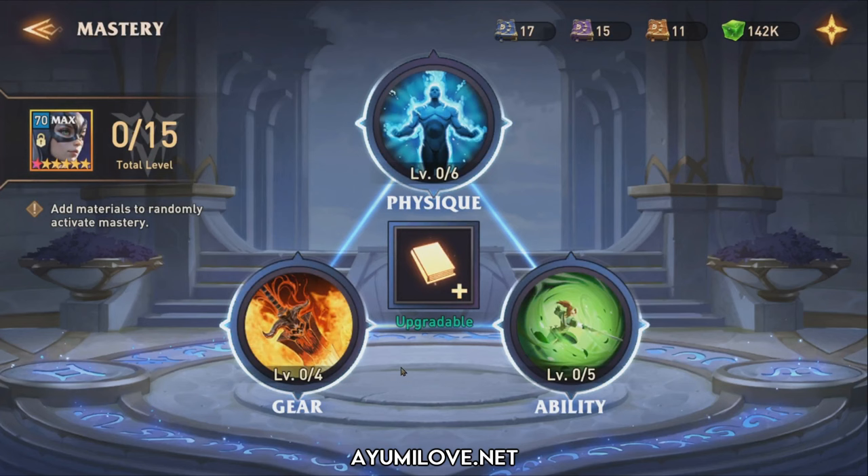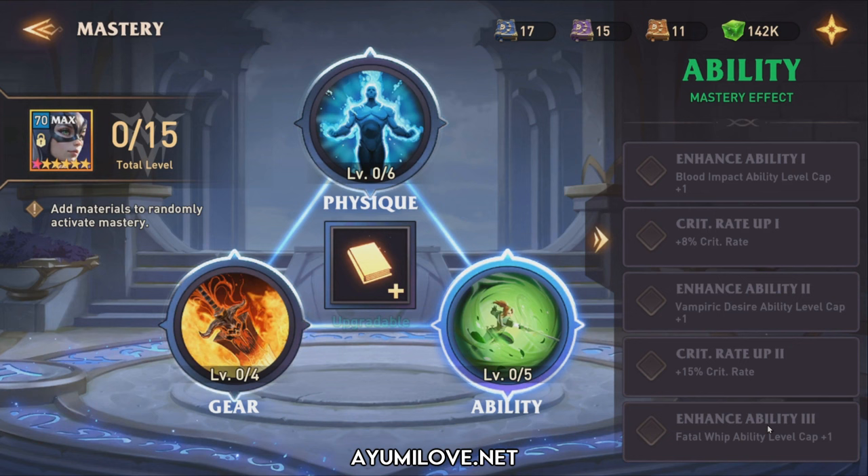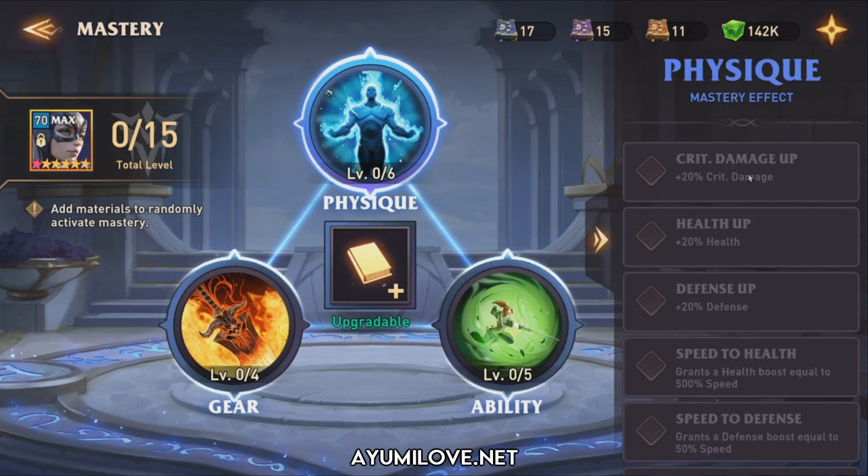Her glyphs and abilities are all maxed out. For ascension, she has 1 copy to boost attack stats — ideally get to 5th ascension to benefit from the 100% guaranteed joint attack. For masteries, you want to go for all abilities, ultimately the enhanced Fatal Whip to apply an additional stack of bleed. The guild mastery effect is always useful for all heroes. For physics, prioritize critical damage, or health and defense for survivability in higher guild versus environment difficulties.